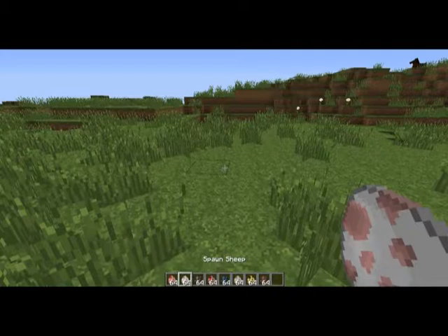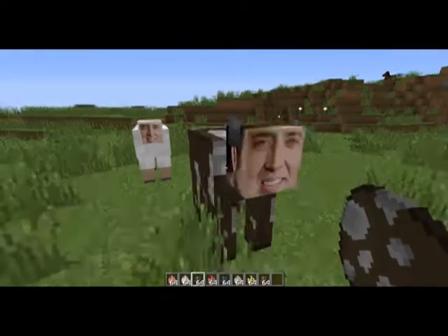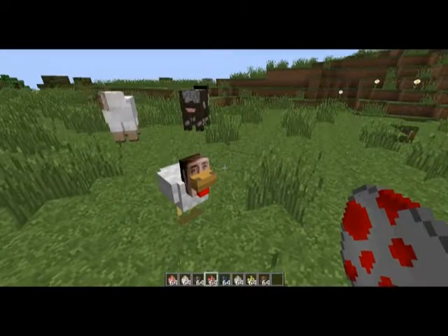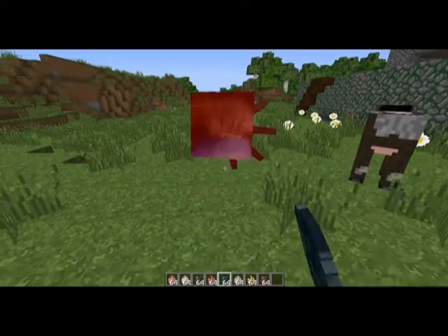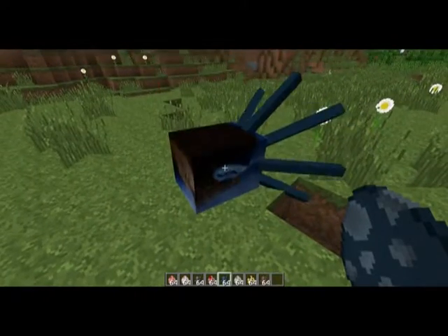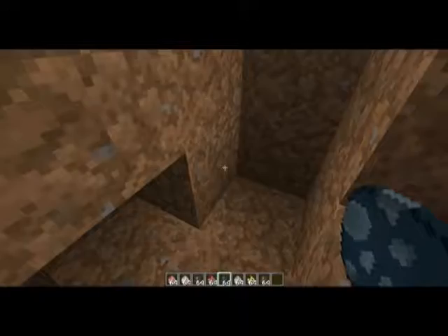Oh gosh. Here's the sheep — beautiful sheep. A cow. The chicken is also Nicolas Cage. A squid. I'm not sure if you'll... yep, it's Nicolas Cage. He's blue, though. You really can't see his face. Wait, I've got an idea — if I can get below him. There we go, that's what he looks like. He's dying. I'm sorry, Nicolas Cage.